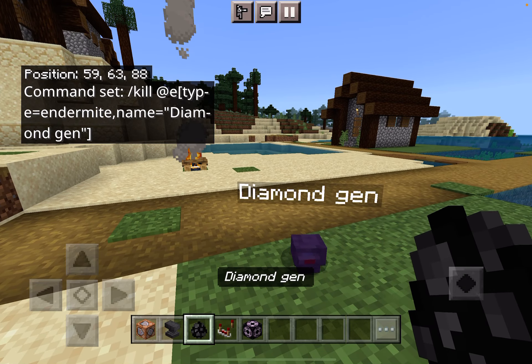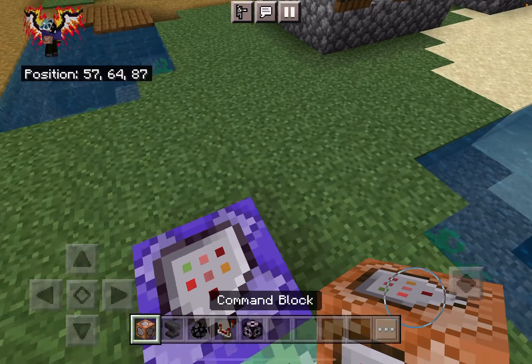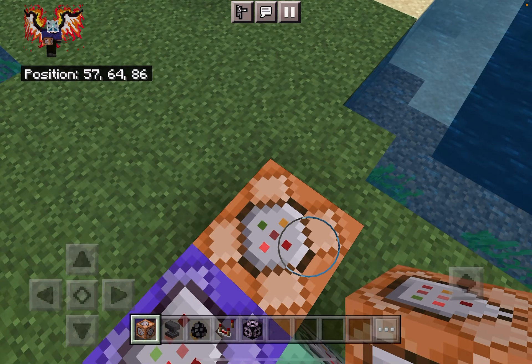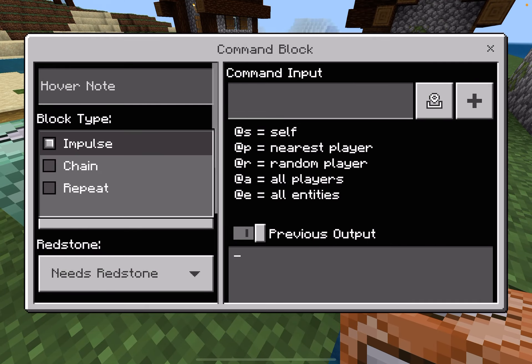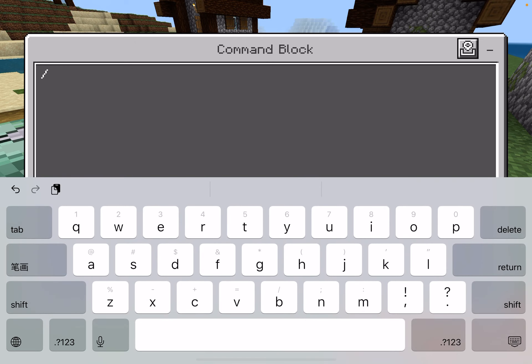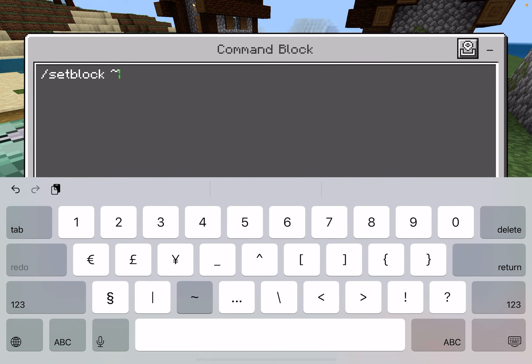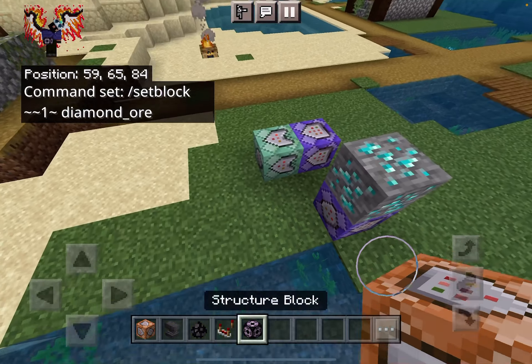When you place it, it shouldn't do anything yet because you need a structure block. Now get a command block — that's the one that's going to place the diamond — it's just going to be /setblock one up diamond_block.